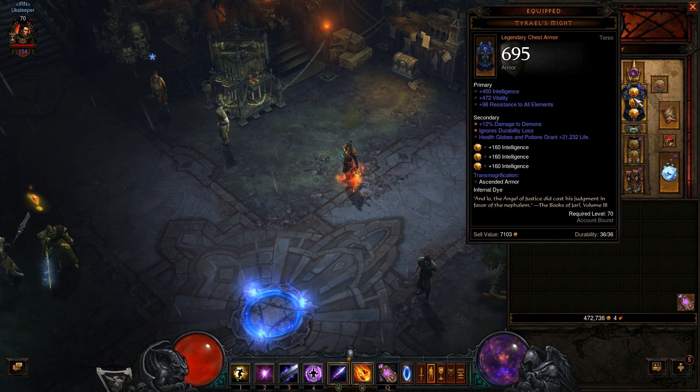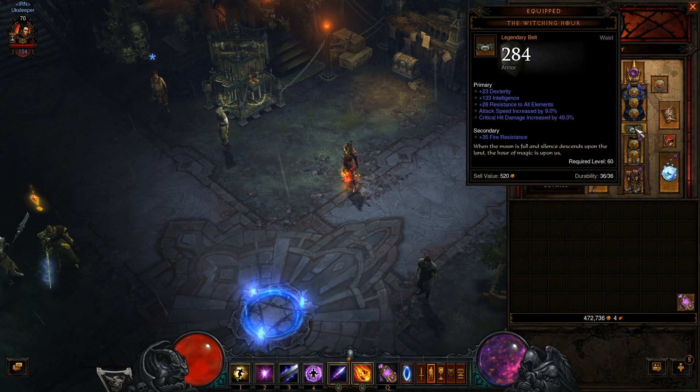For the chest, you should always look for three sockets before caring about anything else. If you can reforge something into three sockets with nice stats, it's a good chest. It should always have all resist, intelligence, and vitality. For the belt, I use the Witching Hour — I haven't seen a level 71 version so I'm on the level 61 — but I like it for the critical hit damage and attack speed.